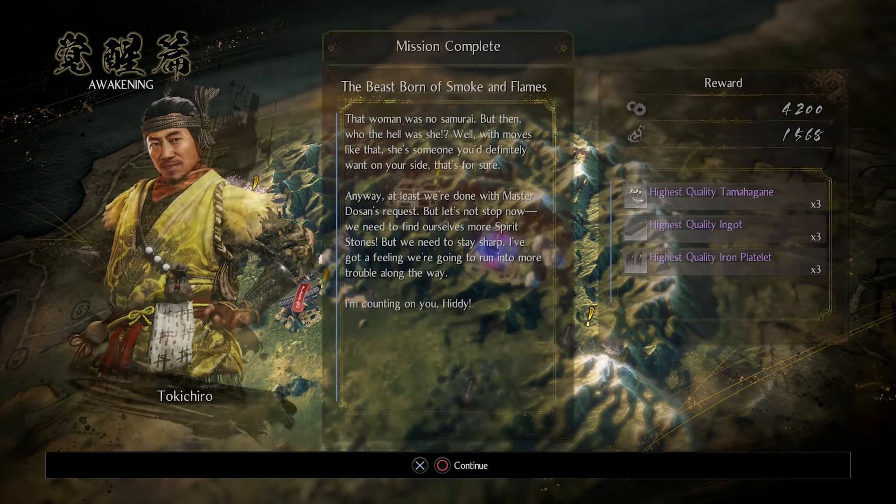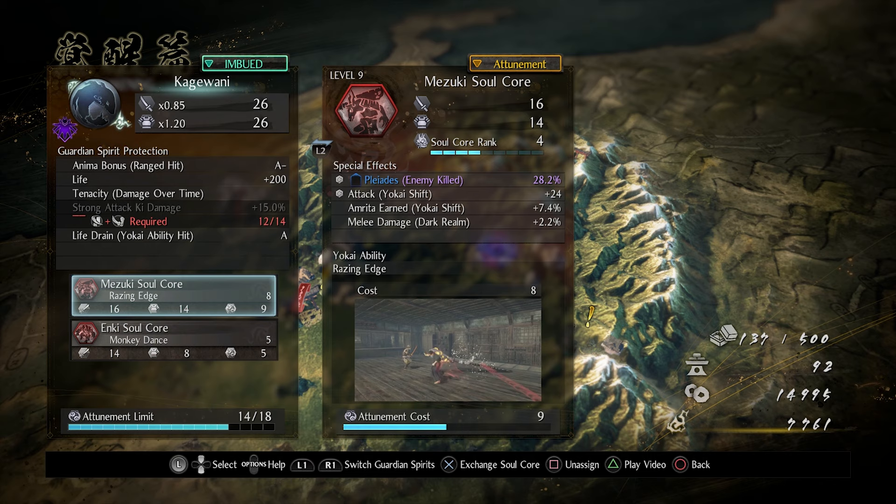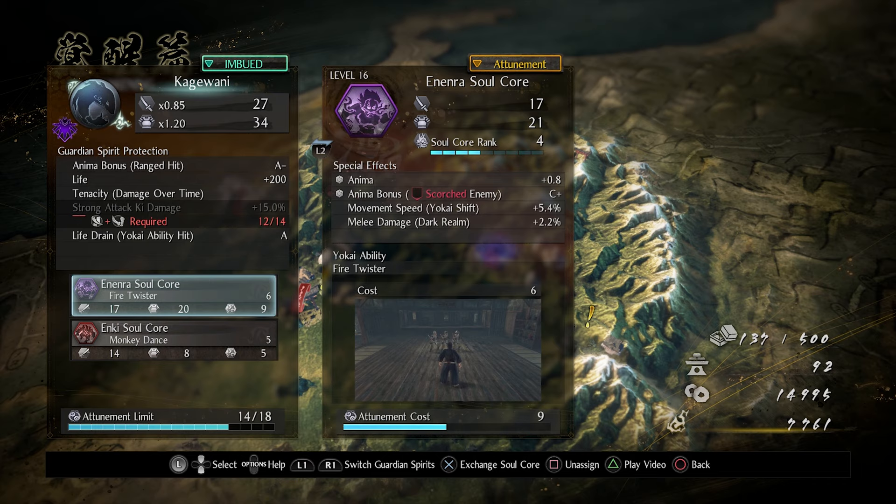She's so cool. So we have an Ippon Datara Soul Core — I thought we had more than that. We have the Anenra too, which we are going to replace Amazuki with. So that is going to do it for now. Thank you all for watching. Take it easy, have a good one.